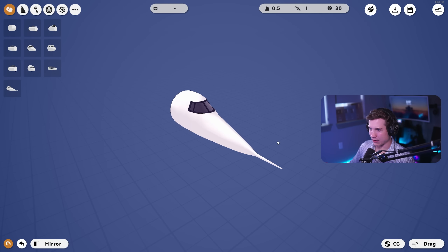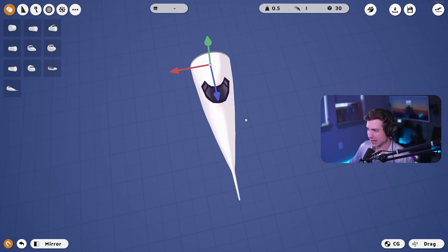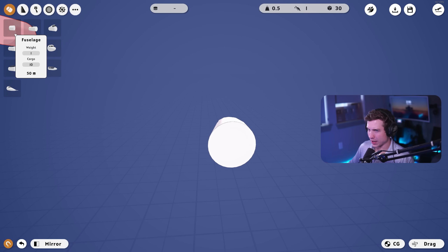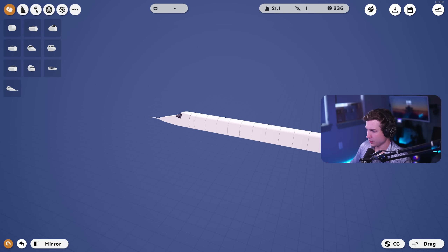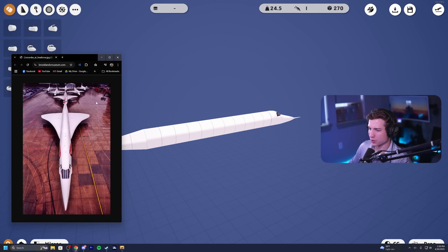Starting with our cockpit — since we're in sandbox mode we have basically anything we want. This is definitely the most Concord-like nose option, although it's not perfect. We have to work with what we have. For the fuselage we need something long and skinny. Let's extend it out, and we'll need some delta-type wings as well. I've got a Concord image here for comparison.